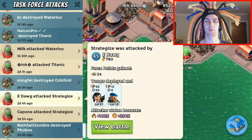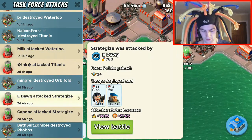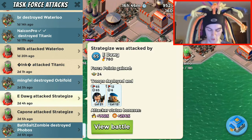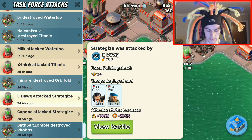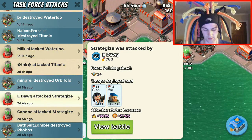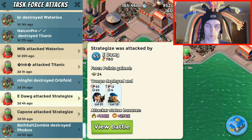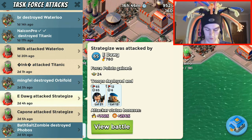Welcome everybody, Red Arrow 23 here, time for another playbook episode. Today we're going to be doing the right shields on Strategize. eDawg, aka MacAttack, is using this account at the moment and he's got two boats of greens and six boats of zookas.